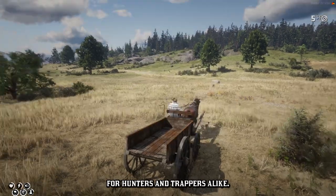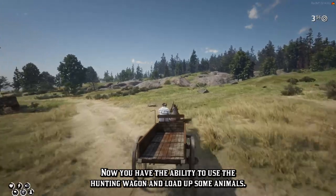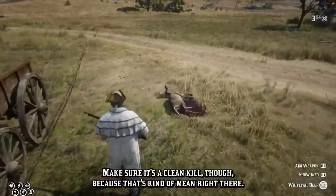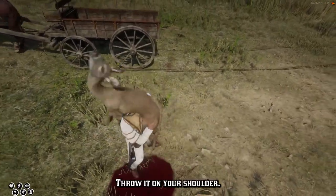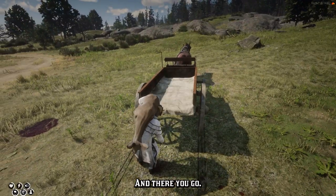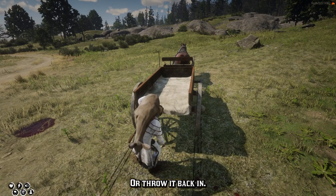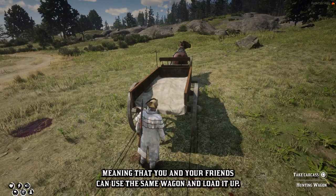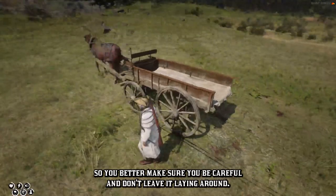Now in County, we've added a pretty awesome tool for hunters and trappers alike. You now have the ability to use the hunting wagon and load up some animals. It's pretty easy to use — go ahead and get yourself a kill, make sure it's a clean kill. Go ahead and pick up your deer or any other kind of carcass, throw it on your shoulder, walk on over to the back of the wagon, and you'll see the prompt change to 'hunting wagon.' Go ahead and drop it right in there. You can also take it out once you're behind the wagon, or throw it back in. This function works for anybody on the server, meaning you and your friends can use the same wagon and load it up. But other people can come steal your carcasses out of the wagon, so be careful and don't leave it laying around.